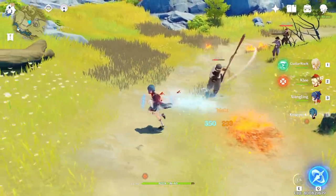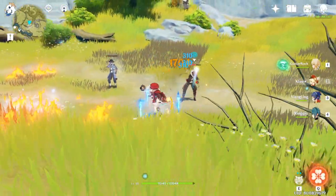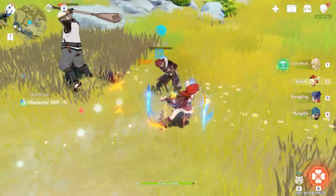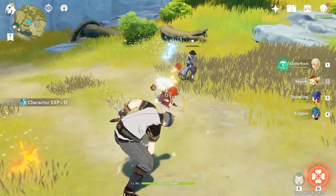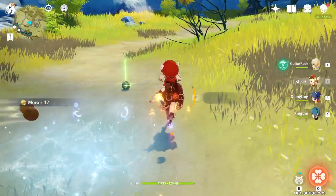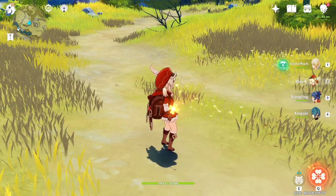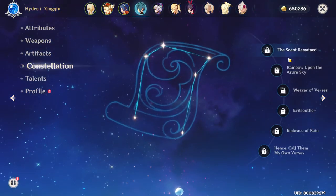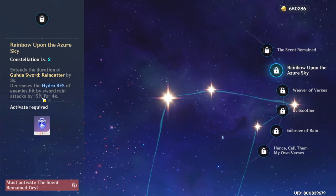Let me show an example. I use my Q, then I swap to Klee — notice the rain sword is now raining on the enemy. This makes Klee way stronger because it creates Vaporize. Fire plus water gives Vaporize, which increases Klee's damage significantly. By just having Xingqiu as a supporter, that helps in battle. If Xingqiu gets constellation 2, it increases the Q duration by 3 seconds and also decreases the Hydro resistance of enemies hit by sword rain attacks by 15%, which sort of indirectly boosts the Q's damage by 15%.